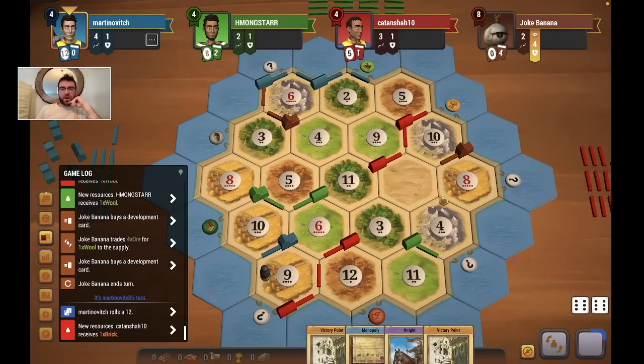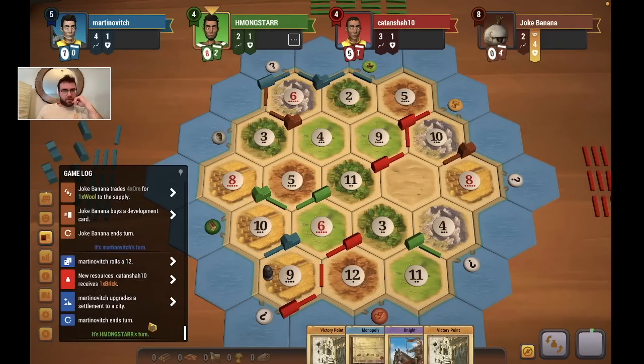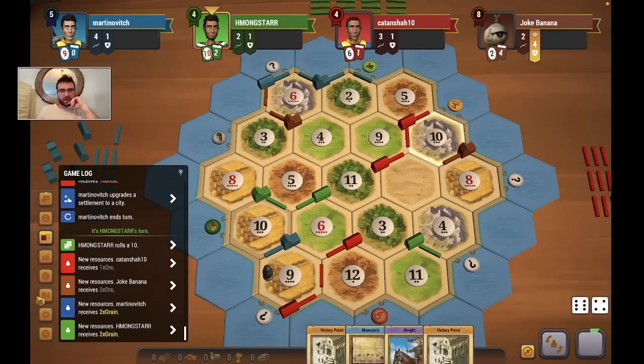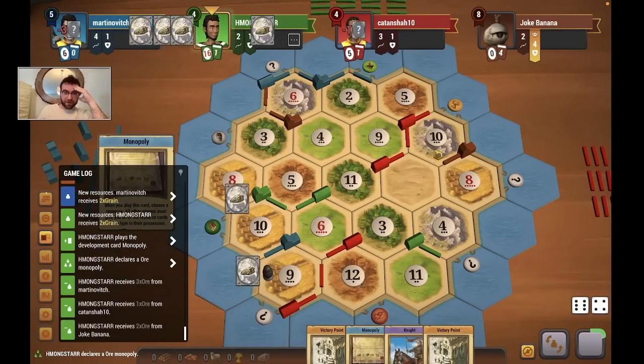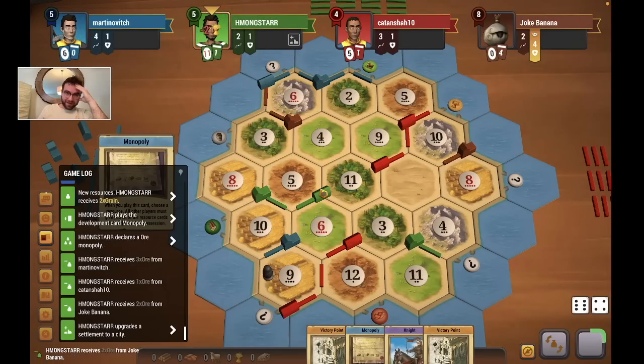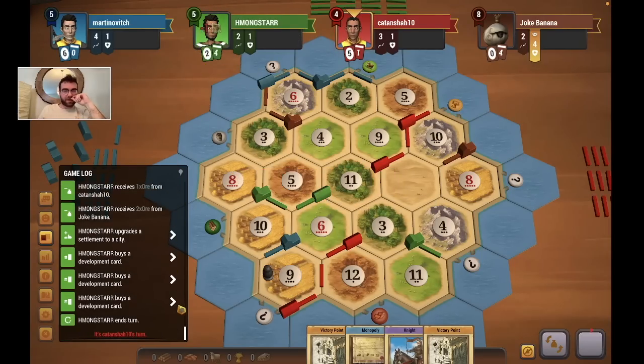Blue passes. A 10 roll — I like that. Here's a Monopoly for ore from green — I figured. For green, that's gonna be two cities, I think. What a turn from green: they build a city and buy three dev cards. They could have built two cities but bought the dev cards instead. I still have a ways to go before they can take my largest army, so I'm not too worried at the current moment, but I've got to keep an eye on things.